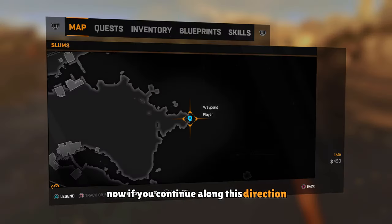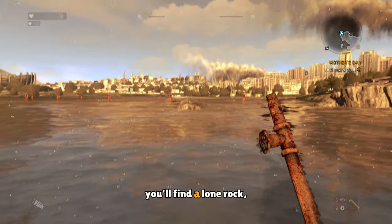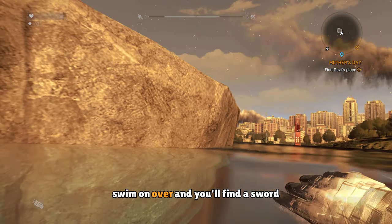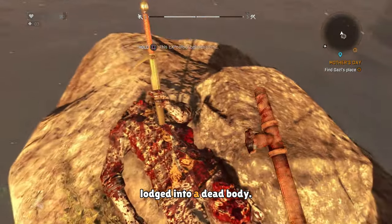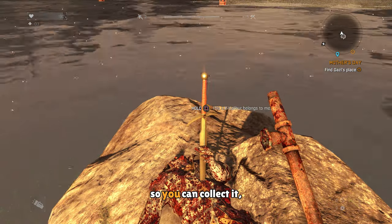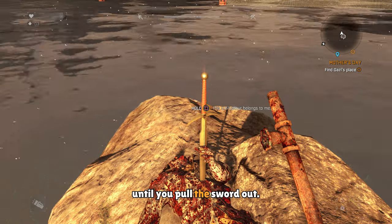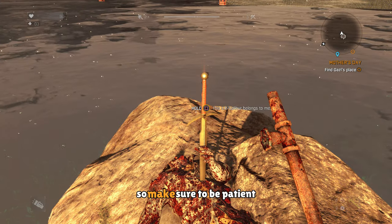Now if you continue along this direction, you'll come to this location right here. If you look out onto the water, you'll find a lone rock. Swim on over, and you'll find a sword lodged into a dead body. Now you can try to collect it, but it'll take you a while — you gotta hold down on the collect button until you pull the sword out. It'll take some time, so make sure to be patient.